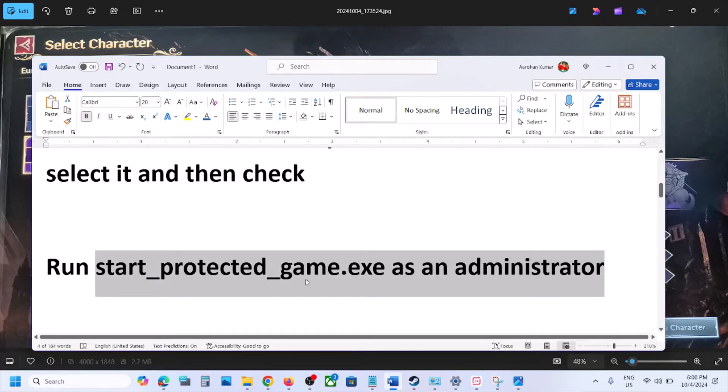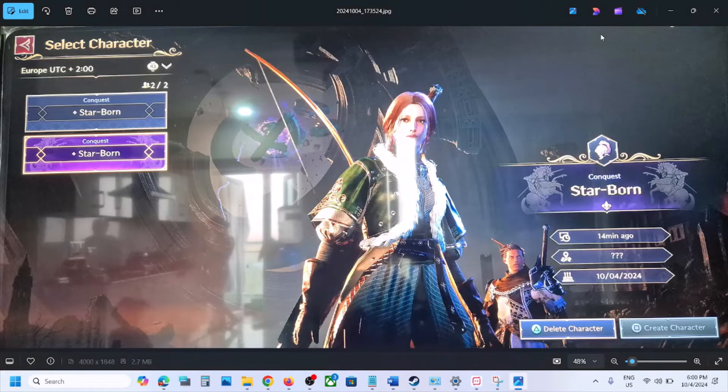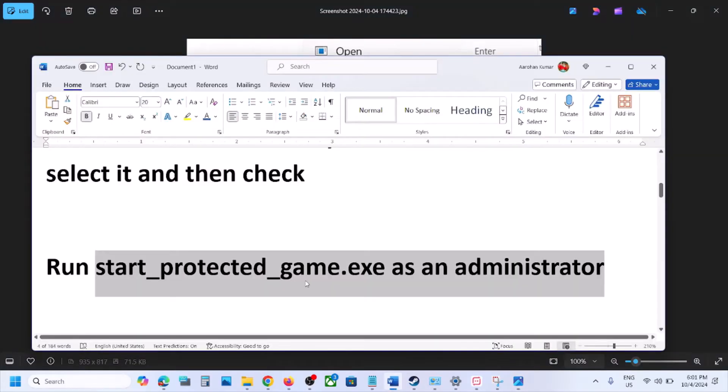The next step is to run Start Protected Game.exe as administrator. For PC users, go to the game installation folder — right-click on Steam, select Properties, and go to Browse Local Files. In the game installation folder, right-click on the Start Protected Game.exe file and click on Run as Administrator, then check.